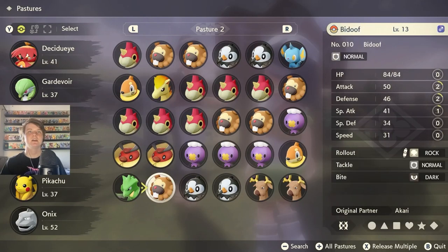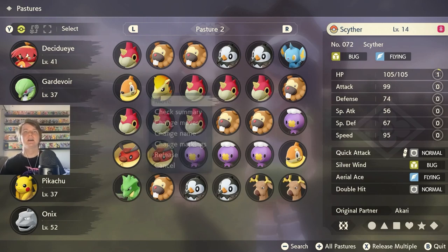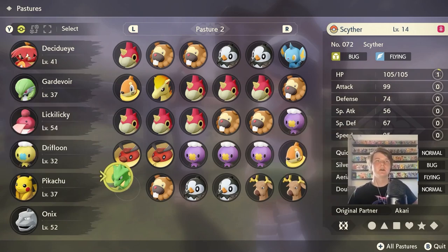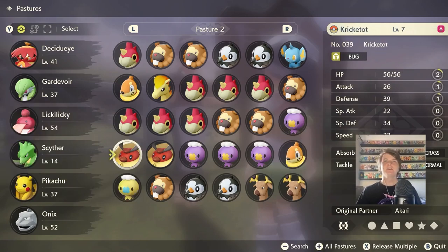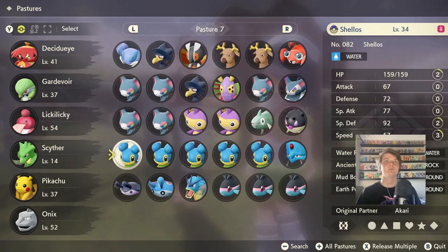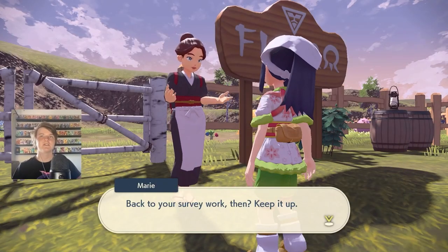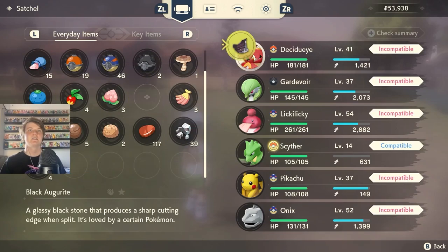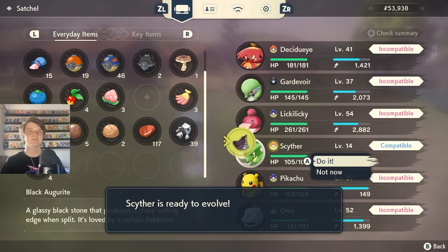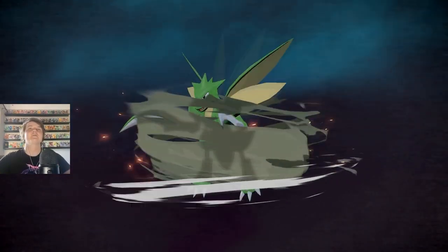Where was that Scyther we caught at the beginning of the game? Right here, level 14. Do we go back and find a stronger one? Nah, the item will respawn - I could do that off camera. Swap out Driftloon - we got rid of someone. Oh Qwilfish, I'm going to figure out how to evolve you another time. Anyway, we go into our Pokemon - is the Black Augurite compatible with Scyther? Scyther is ready to evolve, let's do it!